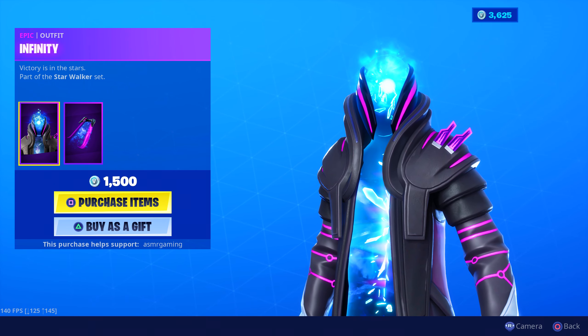Love it. The coat looks nice — the purple, maybe more like a magenta color. I love the colors on the coat. All white boots down here. I like it. Victory is in the stars. Part of the Starwalker set. The fate of the galaxy rests on your shoulders. This back bling is awesome — it's going to look so good on other skins. I'm wondering if there's going to be a female version of this skin, like a female Star Walker. Either way, we're getting this for sure. Let's buy it. Infinity purchased — so cool. Glad I got him. I love it, this is a really cool skin.